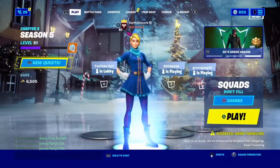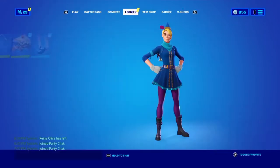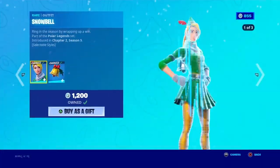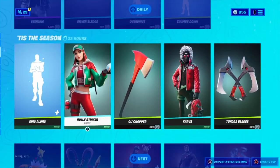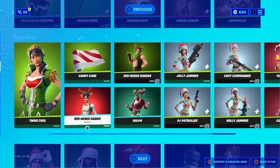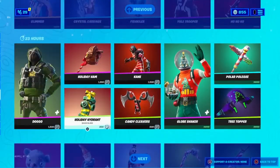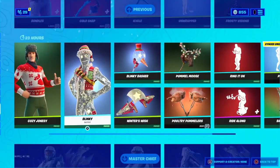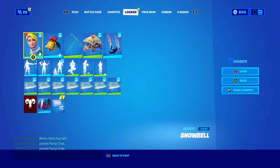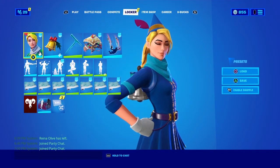Anyways, we have some combos for the new Snowball skin. I've bought every Christmas skin — Snowball, Holly Striker, Kar, Follow, Lost Fish Stick, Ginger Raider, Peppermint, Cozy Jonesy, Blinky — I bought every new Christmas skin in the game, I delivered on that.